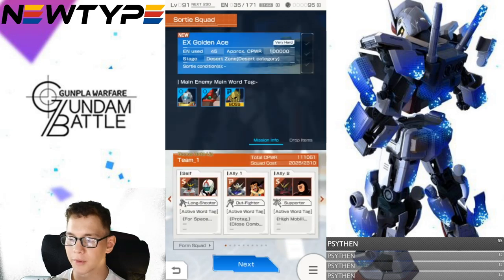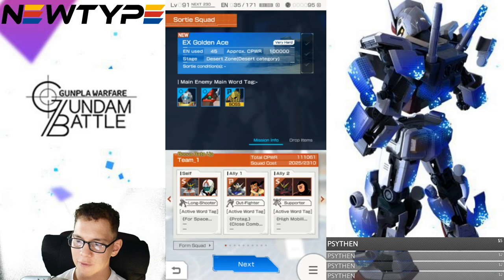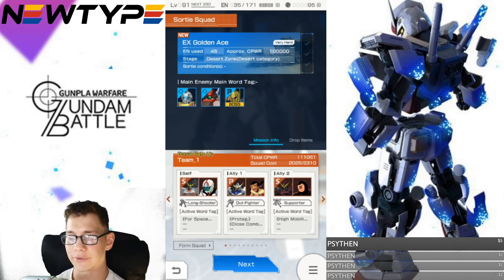For the enemies, you're mostly going to be facing GMs. There's also one — I think it's the Rick Diaz — and then obviously the boss is going to be the Hyakushiki. The Hyakushiki is a P attribute, so your preferred attribute is speed. I'm using the new Gundam, which is going to have an extra damage increase when attacking the Hyakushiki. Definitely avoid using technique, as you'll be at a disadvantage and take extra unnecessary damage.